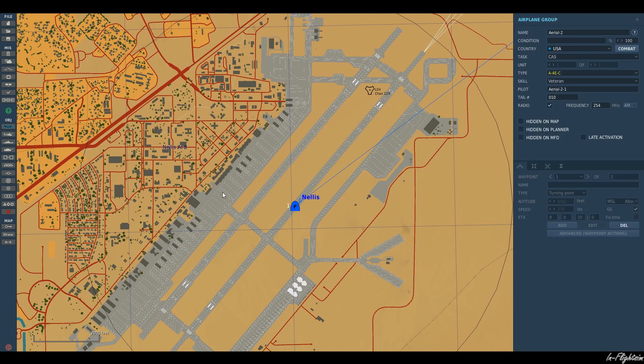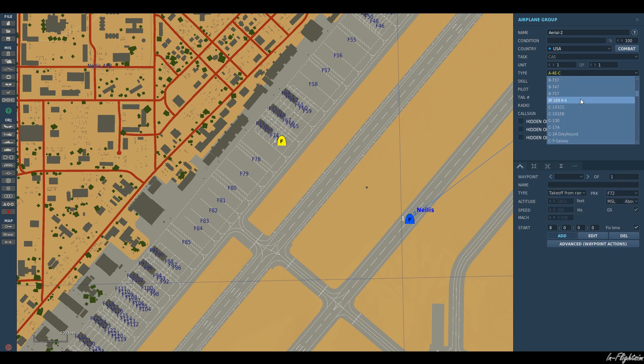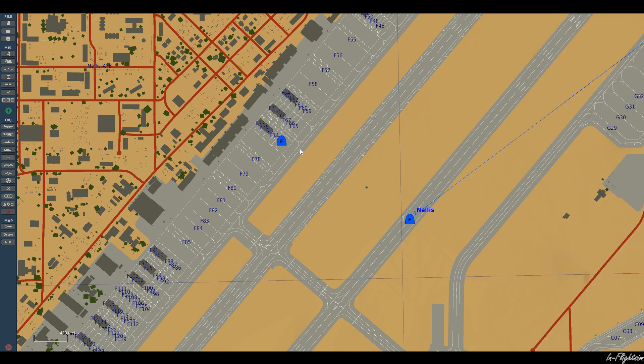Let's have another aircraft on the ramp, ready and waiting for us to tell it what to do. So let's have an F-15 waiting. Now the important thing here is we have this late activation option. We need to ensure that that is ticked, otherwise the aircraft will just be there from as soon as the mission starts and it'll just carry on doing whatever you've planned it to do. So we've got that ticked, which is good. So now we need to add some conditions and triggers for that to happen.